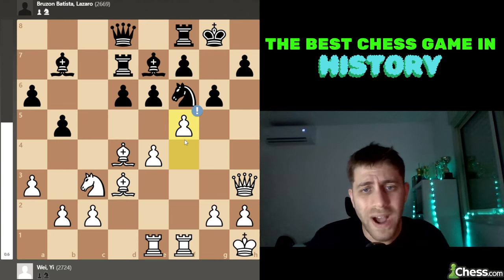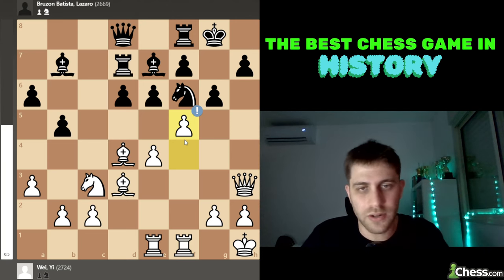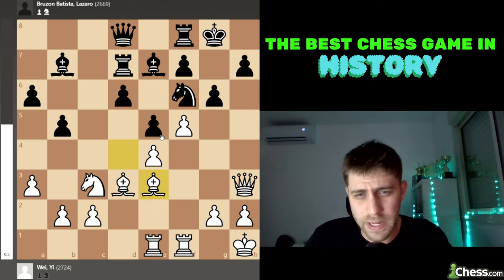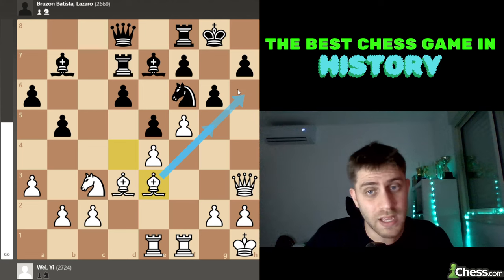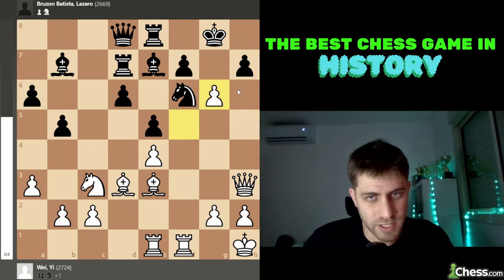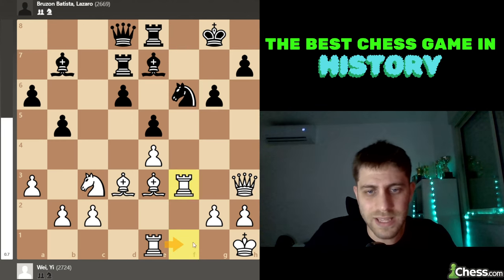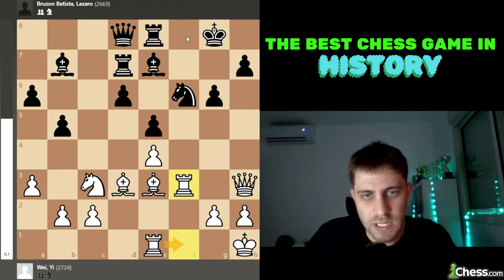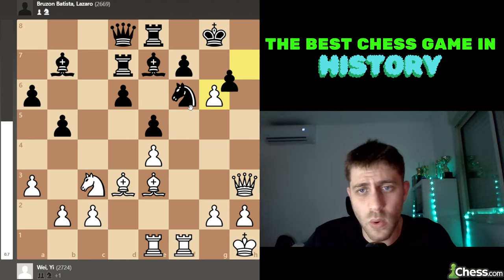After f5, e5 was played. Now Bishop to e3, coming back with a plan to play Bishop g5 or Bishop h6. Rook e8 was played by black. Then f takes g6, h takes g6. Black took with h because after f takes, the f-file would be very scary — Rook f3, Rook to f1, and it's not easy to defend the knight on f6 because of Bishop g5, Queen h4.